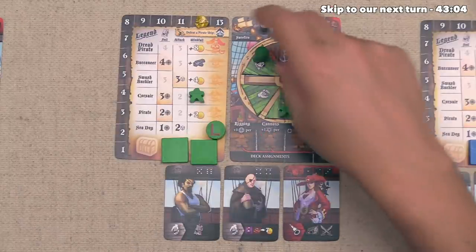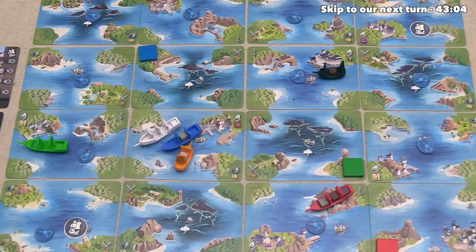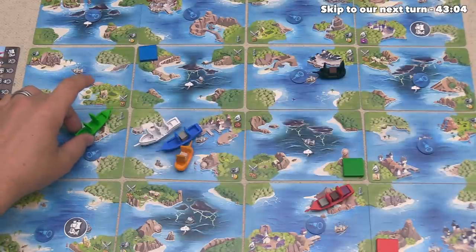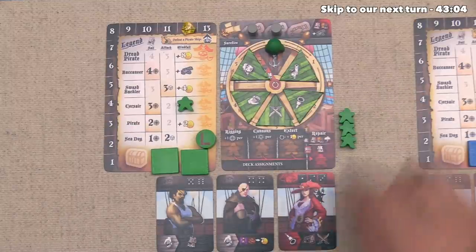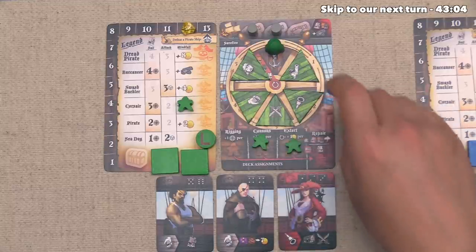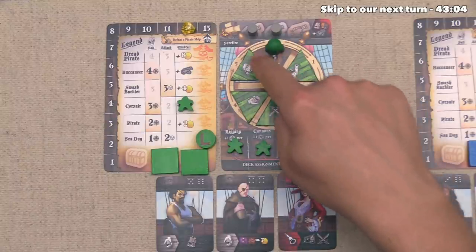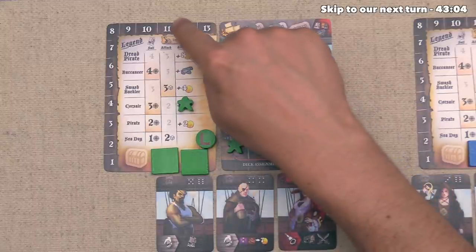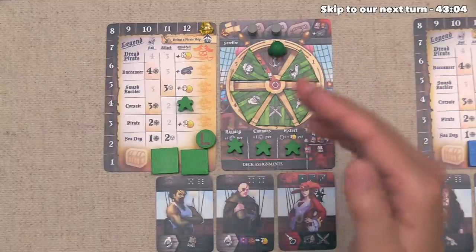The green player has decided to simply hide out on this turn and can sail up to one space. They don't actually want to sail at all, ducking into this cove to hide out. They reassign all their deckhands — one on extort, one on cannons, one on rigging, going even across. They crossed the shipping line so they get one gold coin per deckhand in extort, bringing them to their maximum of 13. We move both merchant ships and the navy — the orange merchant sails over here, the black one sails to the same spot, and the navy sails one location over here, unfortunately missing the green player because they're hiding in that cove.